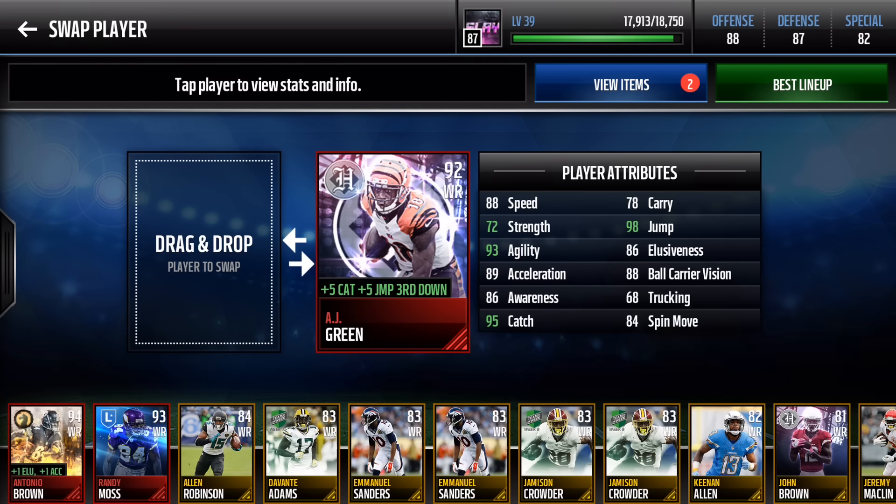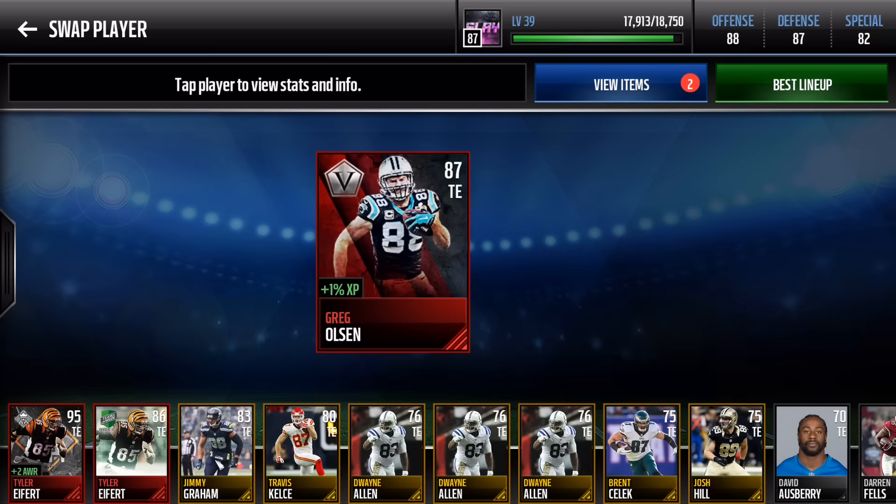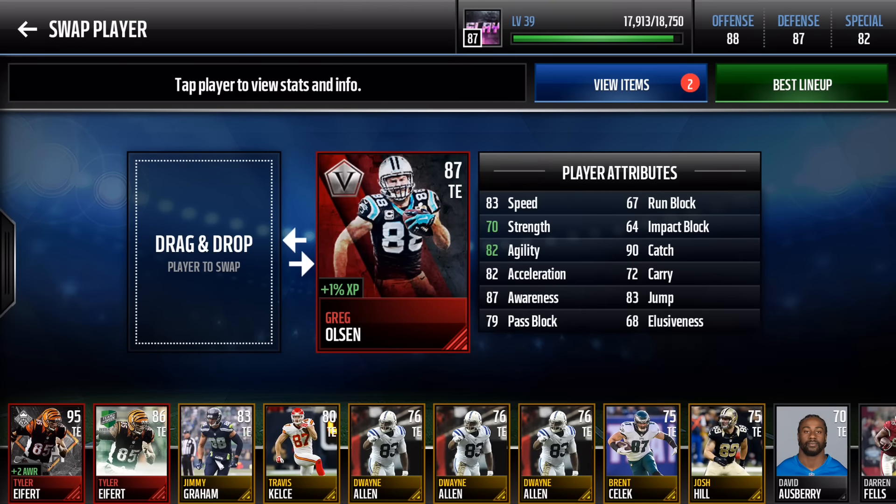Moving to tight ends — this was a harder decision. When it comes to price, you can get Greg Olsen for about less than 100K, and you can snag everyone on this team for maybe 125K and below. Greg Olsen has 90 overall catch, which is everything for tight ends — they come in clutch on third and fourth downs. He has 83 speed, 82 acceleration, 70 strength, and 79 pass block. If you have Tyler Eifert from League vs. League, go ahead — but this works if you don't.